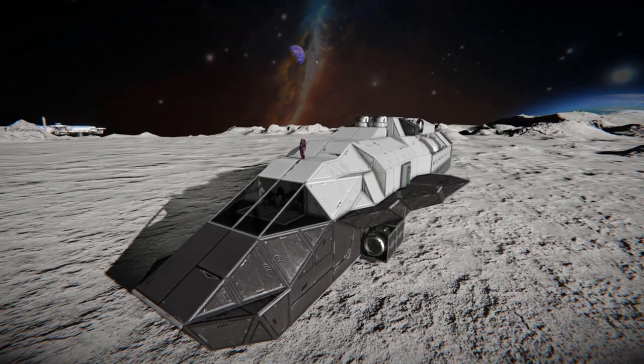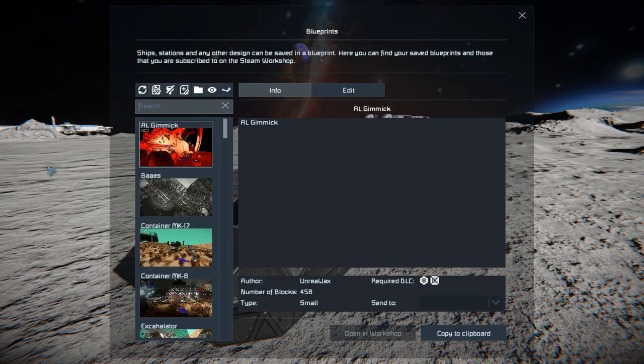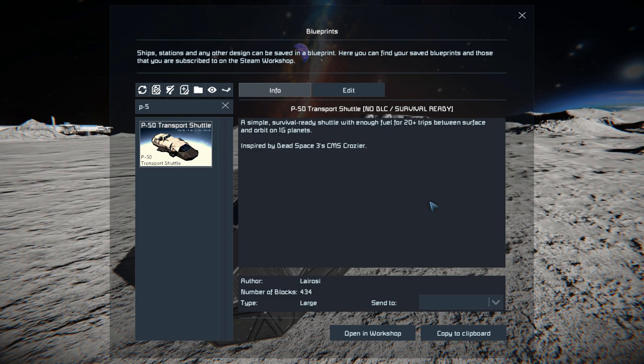It's a very small, very light on blocks, vanilla-only dropship for you to drive around and use to transport yourself or goods from one place to another. Pressing F10 and finding it in the spawn menu, this lovely transport ship is 434 large blocks. It uses no mods and no DLC packs.